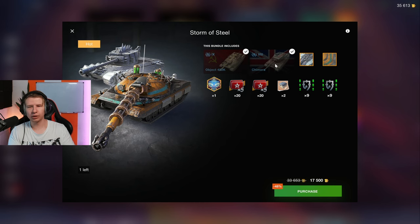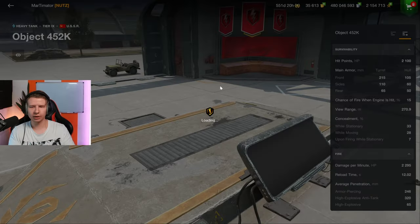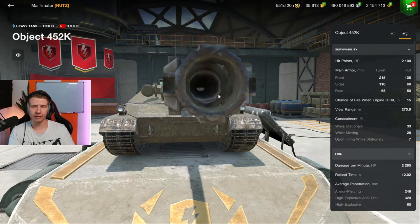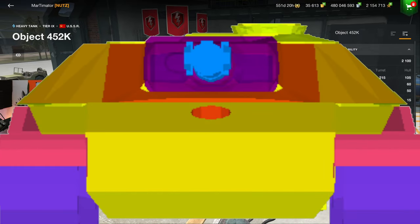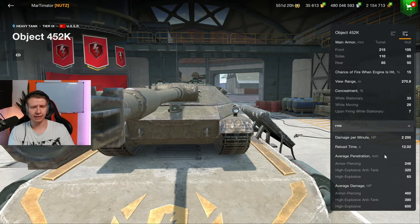We also have the Storm of Steel bundle with the Camera and the Object 452K. The Object is in my opinion quite a big waste of space, especially since the 752 also exists — you don't need it. The front armor is very good, you can't really pen it, but the lower plate is massive and you can pen it quite easily. The gun has 2300 DPM and 460 alpha damage, which is fine.